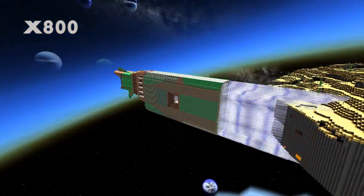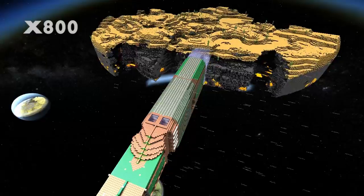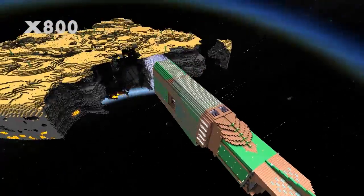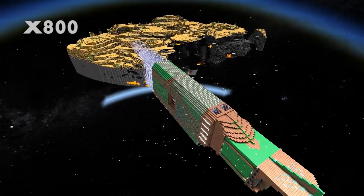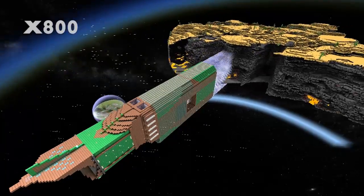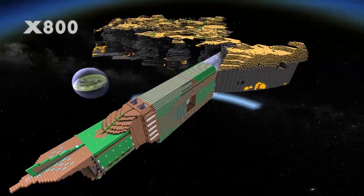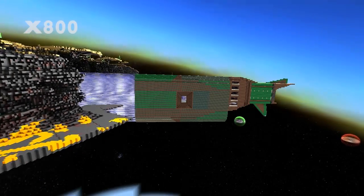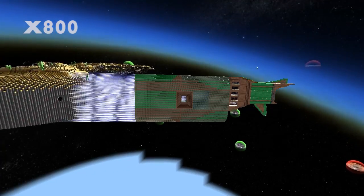Welcome guys to another episode of StarMade with Mushroomfleet. I'm just demoing a bit of planet eating with the salvager. The top left corner of the screen indicates the speed multiplier — times 800 means I've sped it up by 800%, or times 300 when I'm just having a look at what I've done. If you see times one, that basically means it hasn't been sped up at all.